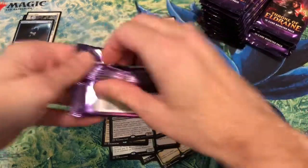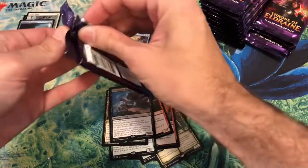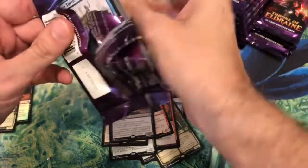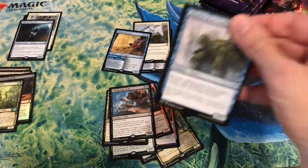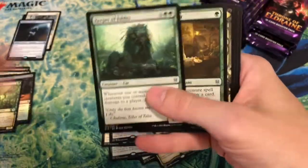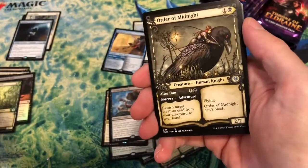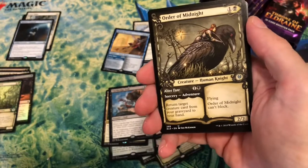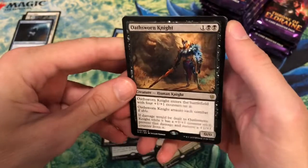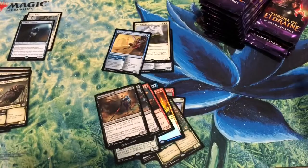So far, two mythics. In these boxes you'd hope to get at least five, but we still might — there's about a stack and a half to go. A beautiful card — Seb McKinnon has done it again. Lord Seb McKinnon. Oathsworn Knight — 'none shall pass,' you dorks know what that reference is.